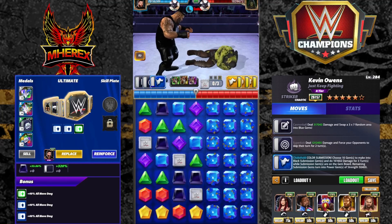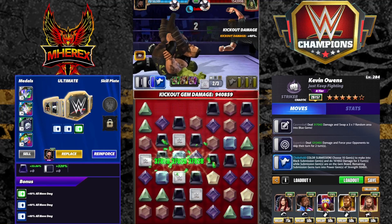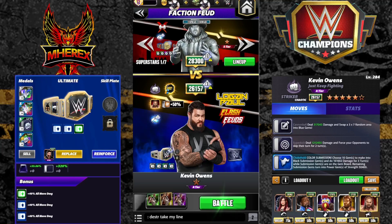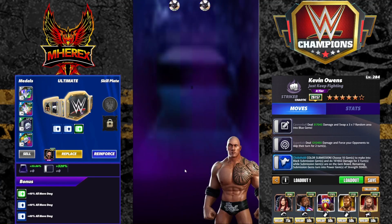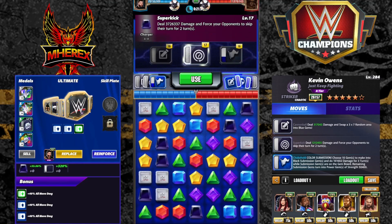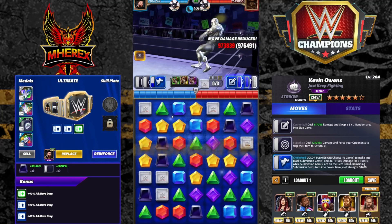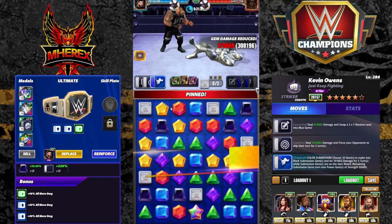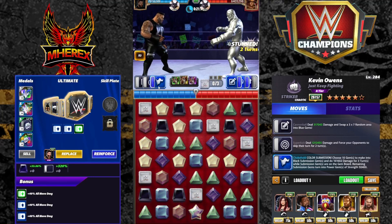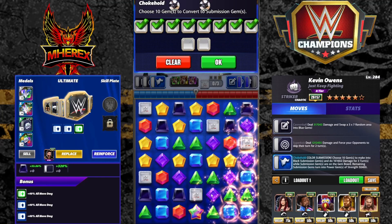KO is pretty solid speed-wise with this line bonus, no plate, and this setup — not super fast, but okay. He's very safe against six-star bronzes and six-star silvers. Speed is slow unless you have a Hogan plate, then it's okay. He's very safe, so if you need somebody that can take out a scary opponent, KO is great for that, plate or no plate. You will lose some damage without EO, but not so much without Gukur, to be honest.